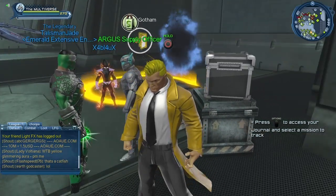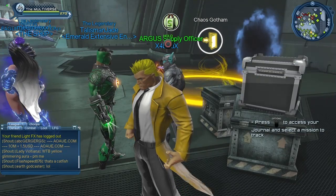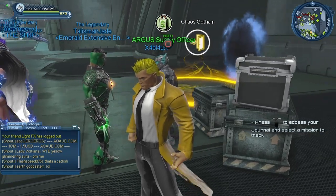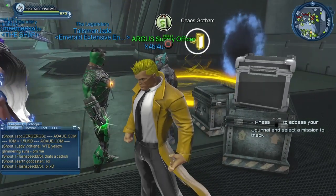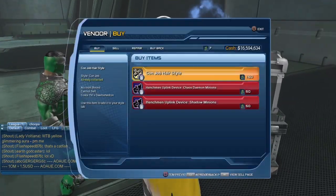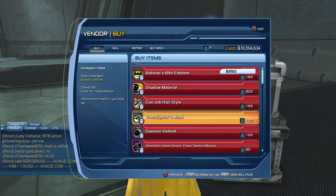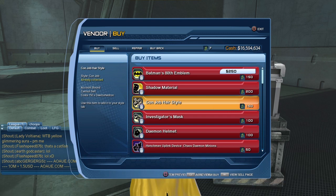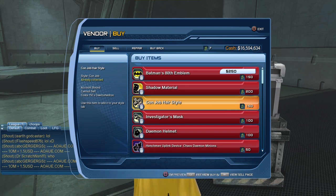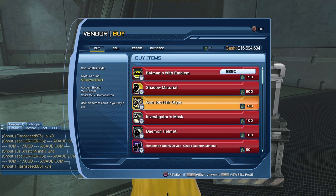Right now everyone has access to the Chaos Gotham map, but once Metal Part One goes live, not everyone will have access to the Chaos Gotham map — that's why I'm showing this supply officer. The Con Job hairstyle costs 150 Demohedron, so if you want to purchase it, start farming for Justice League Dark missions.